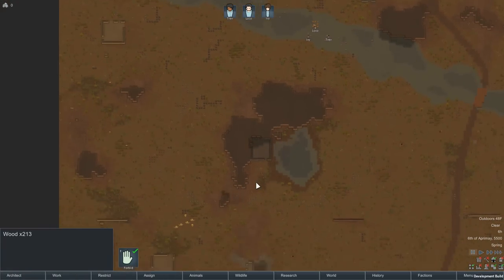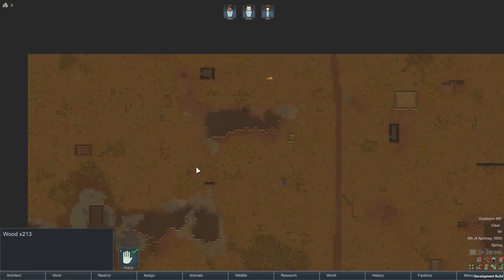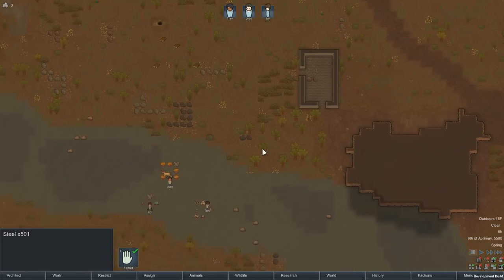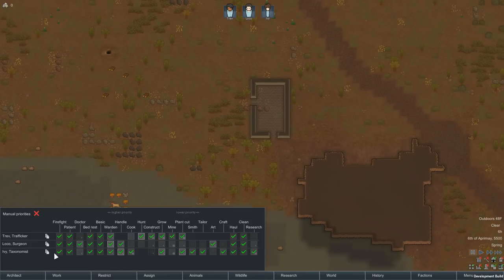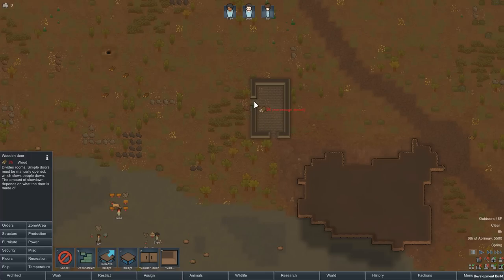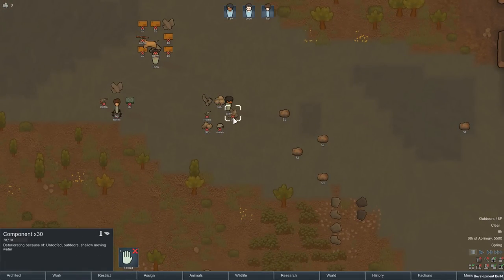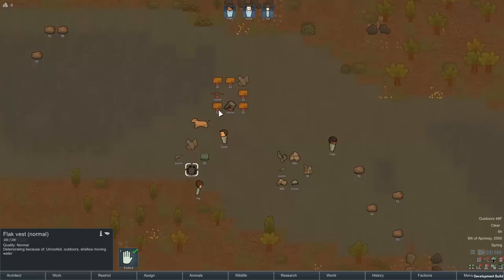We've already got a shelter over there — that's actually not a bad spot. Let's have a look around the map. We've got a little bit of extra steel right there that I'll tell them to pick up. This location's got a good steel supply that'll last us well into the mid game, so I don't think there's too much consideration needed for where to place the base — it's going to be right here. We've got a free, well-insulated building already. We start out with flak jackets and armor now, which is pretty cool — you didn't start with that before.